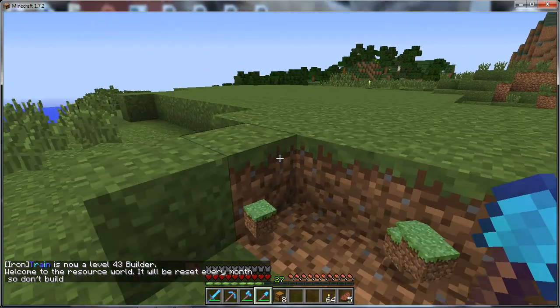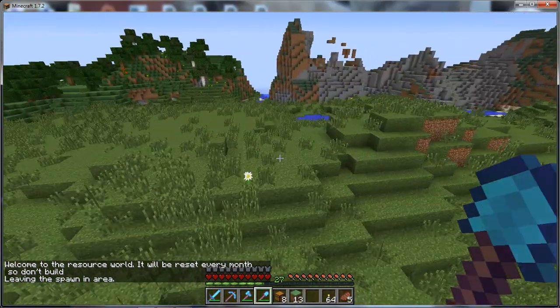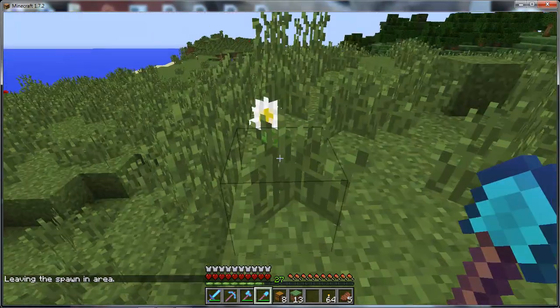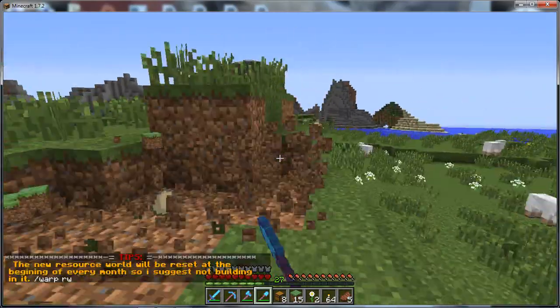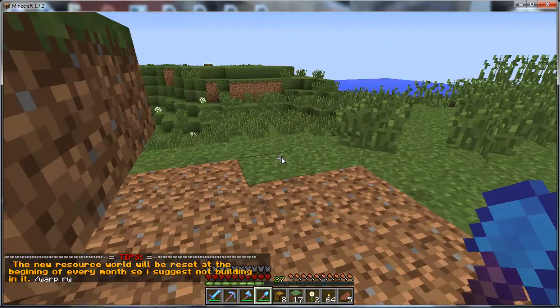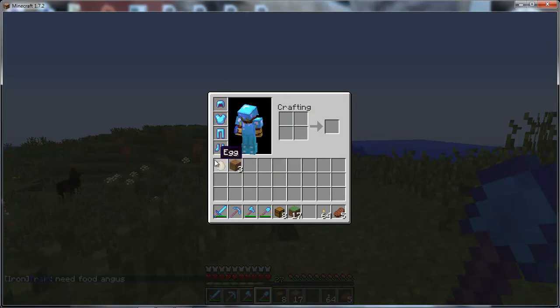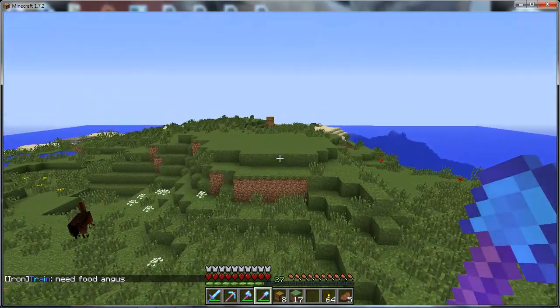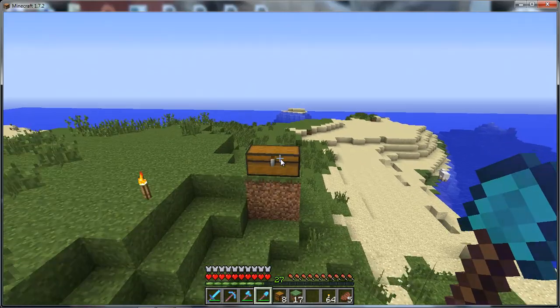With MCMMO you sometimes get extra drops apart from just the item you're going for — like grass seeds, flowers, or glowstone. If all you want to keep in your inventory is the grass blocks, you just throw the unwanted items out like that and they get sent to the chest for you instead of dropping to the floor.